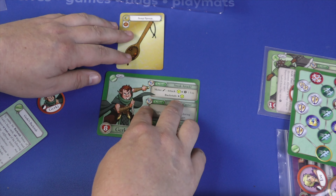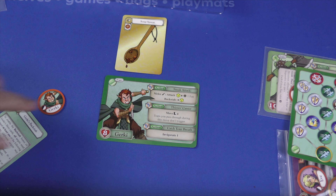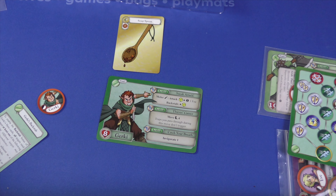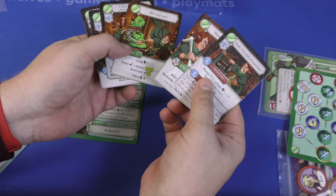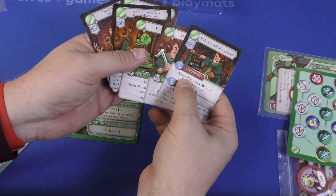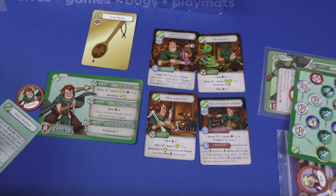You have those tokens, and you also have your character. Your character has various actions on them — these actions all have a free cost to do. They have a weapon, but they're also going to have special ability cards. You'll start with two, and after a mission or two you'll get four, and after that you'll get more than that.